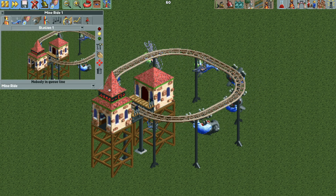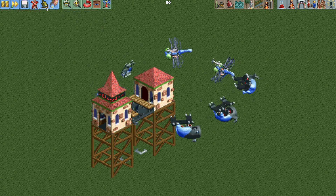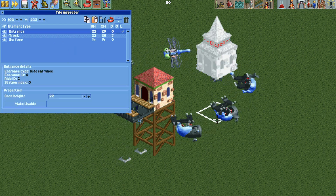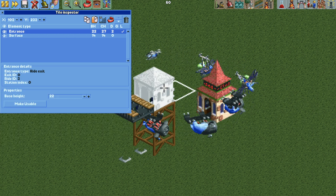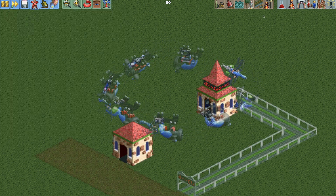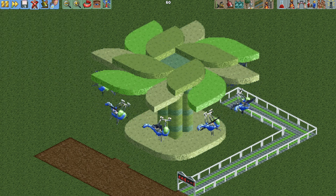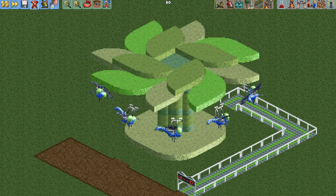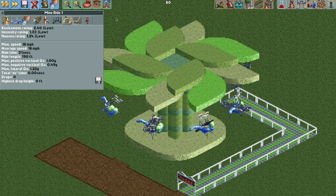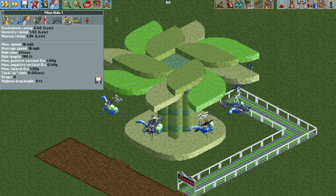Now all we have left to do is make the track invisible. Then we go into the tile inspector and move our entrance and exit buildings — copy them, delete them, paste them somewhere else, rotate them, and lower them down to the surface. Then we need to make the station invisible, add the queue and path, and make the entrance and exit invisible. With some scenery, we have our dragon flyer ride. This is the larger version, a little bit faster. The stats are okay, but I only have 31-second long ride circuits, so I could obviously increase the number of circuits for a longer ride time.